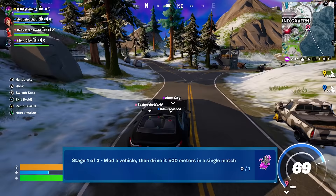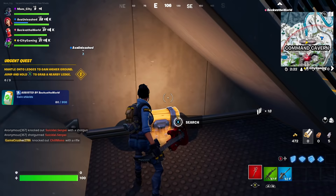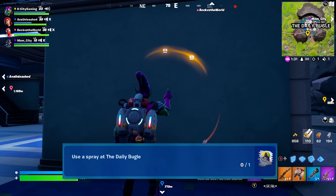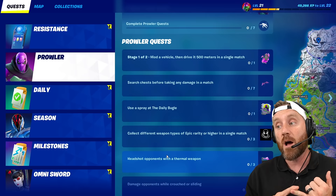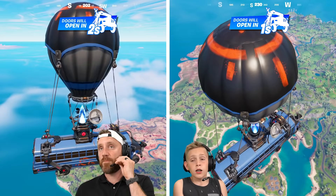Here are the quests we have to complete. Stage one of two: mod a vehicle, then drive it 500 meters in a single match. Second: search chests before taking any damage in a match. Also: spray the Daily Bugle, collect different weapon types of epic rarity or higher in a single match, headshot opponents with a thermal weapon, damage opponents while crouched or sliding, or collect 300 gold bars.